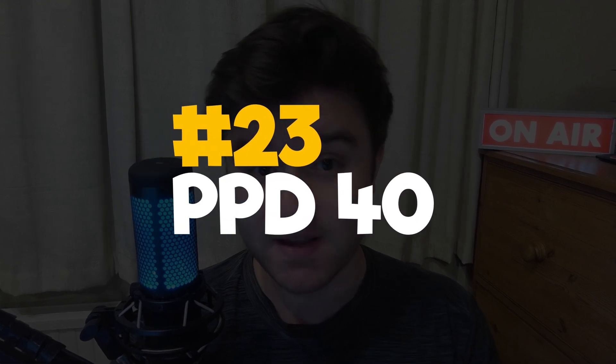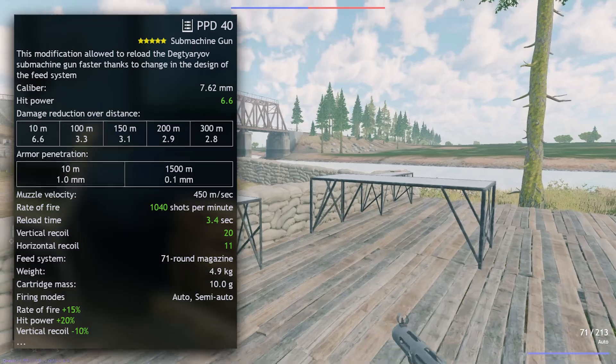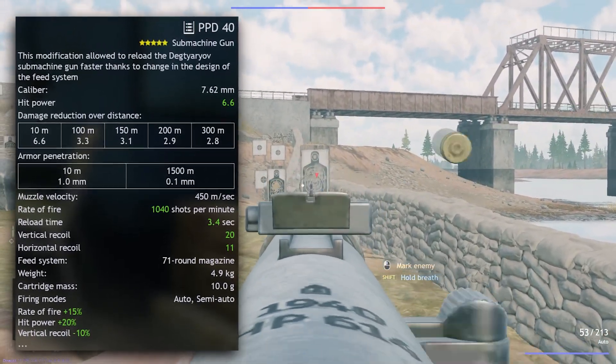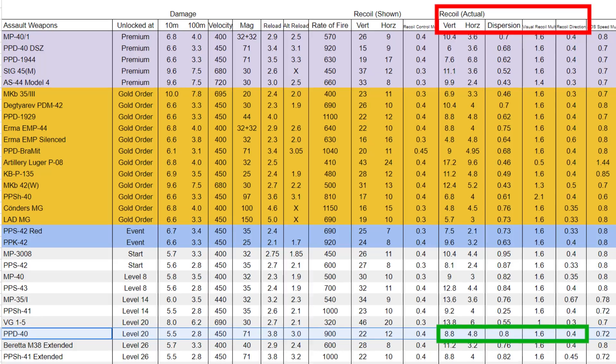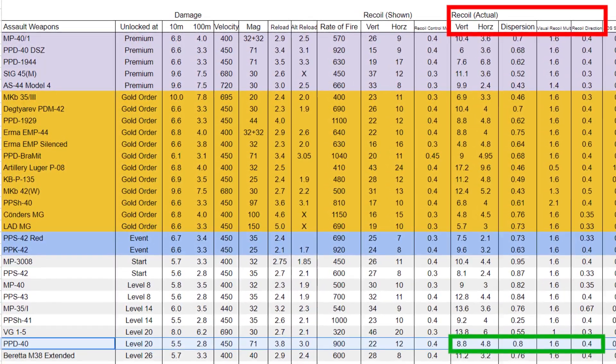The 23rd contains the Soviet PPD-40, available in Berlin and Moscow. A weapon very similar to the MP717R, but with a few extra benefits: a higher rate of fire, lower shot dispersion, and lower recoil direction, which feeds into the recoil stat itself — all for the cost of ever so slightly higher horizontal recoil, which you honestly won't notice at all.